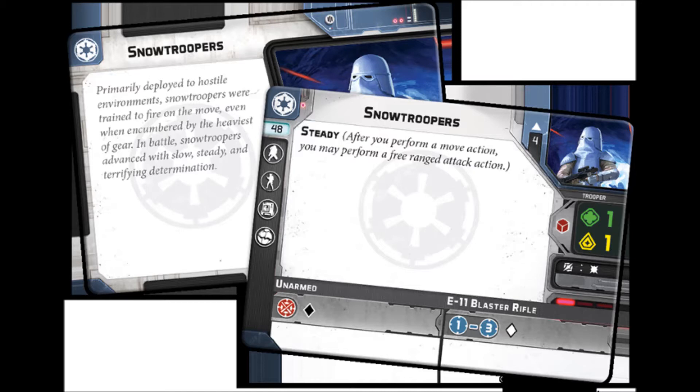The real value of Snow Troopers isn't just that steady lets you double move and shoot. You can move, shoot for free, and then move back behind cover or break line of sight. Clambering is technically a movement action, so you can clamber up something, shoot, and then theoretically hop down with grappling hooks, which come in the pack. That might even be a cool strategy. But anyway, we knew all about that — let's jump into some stuff we didn't necessarily know for sure.